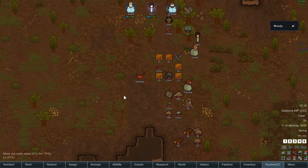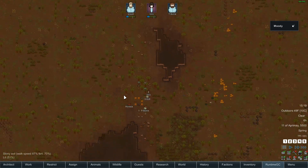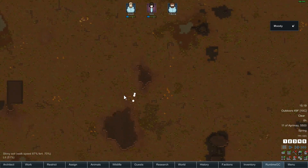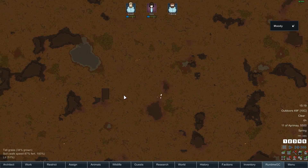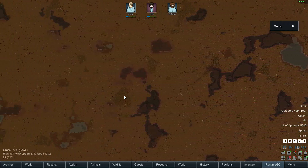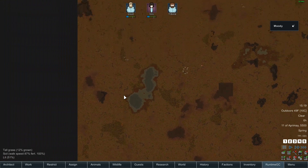Today I decided to start a new colony with a new mod I heard about. One of the things that mod would let you do is generate a map — that's all the farther I can zoom out — that is 2000 by 2000.